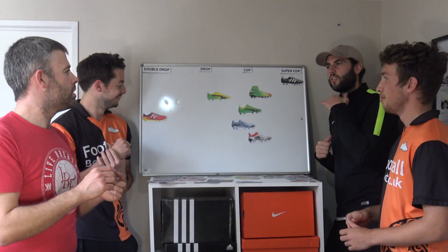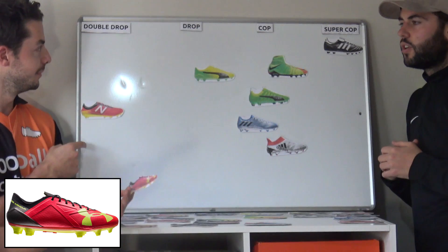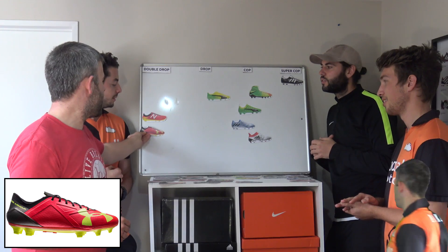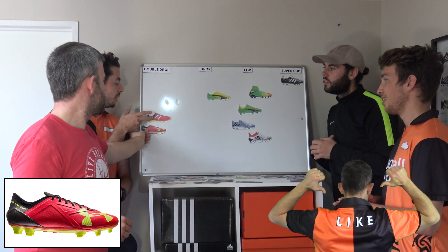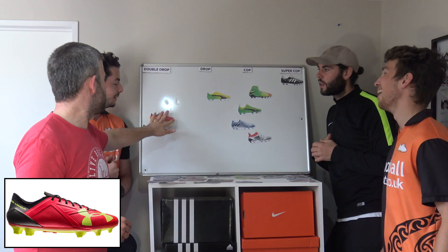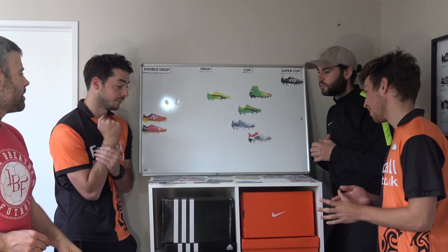Under Armour Speedform. Get rid. Spotlight. I can't even tell what it is. It's the same level as Fioran for me — same level, all the way down here. I even think that one's slightly better. Yeah. They're just close — we can't go any more to the left. Leave them down there.